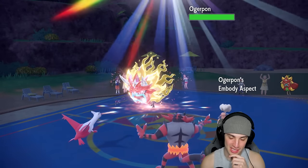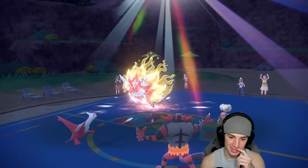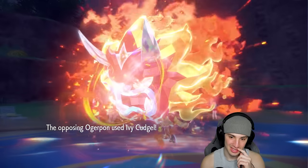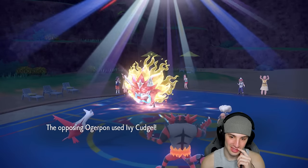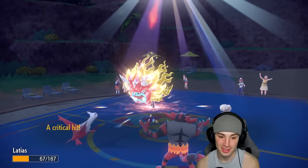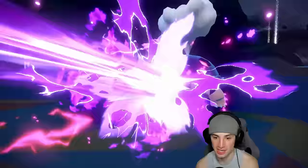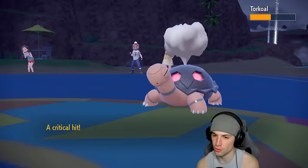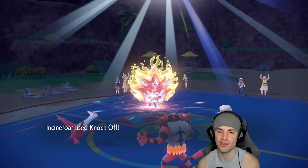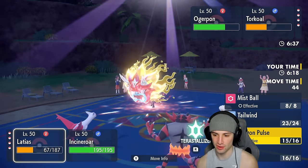Ivy Cudgel crits 100% of the time after Focus Energy — this game looks over. But wait, we actually soak it pretty well! It does crit, but Dragon Pulse flies into Torkoal which is great. They crit, we crit — you want to play crits? We love it! Knock Off doesn't do anything crazy.